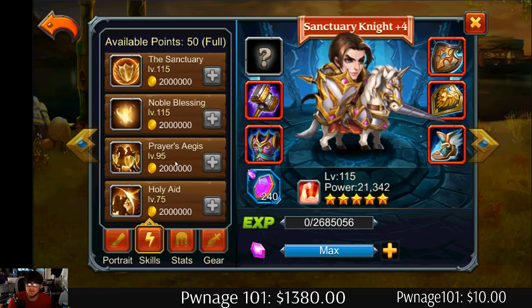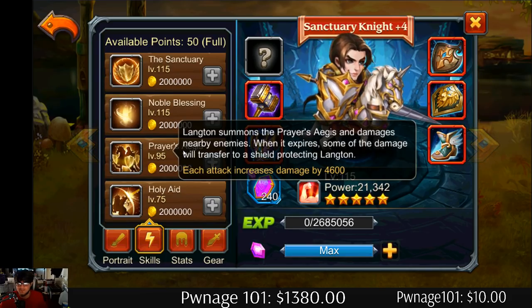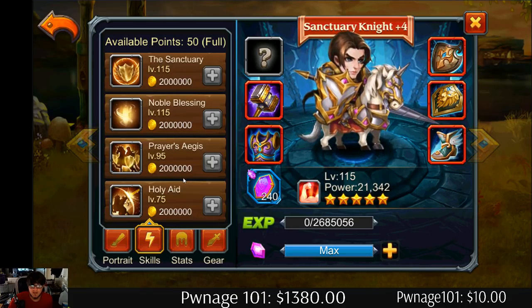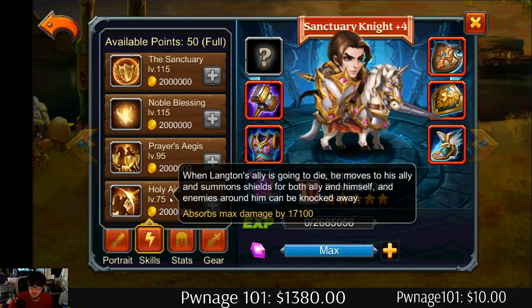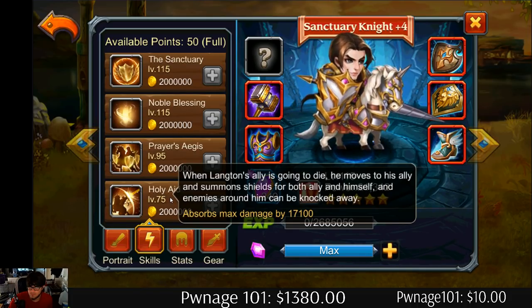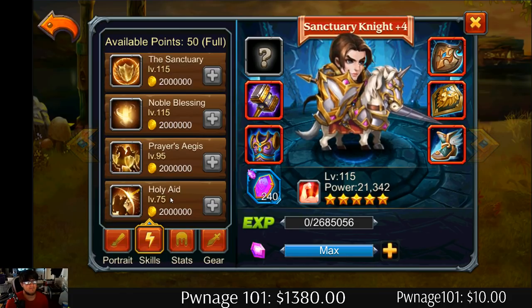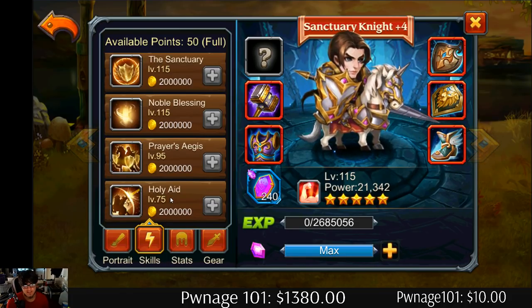He's going to deal damage to opponents, and if it expires it'll be turned into a shield. This dude is going to be aggravating to kill. Then Holy Aid — another shield. Yeah, we're definitely going to be using him whenever we do the skin review. He looks like he's probably going to be a very good and very aggravating tank just from reading him.